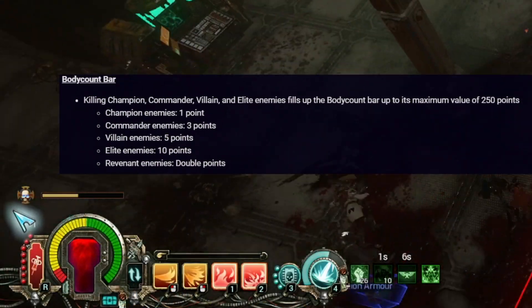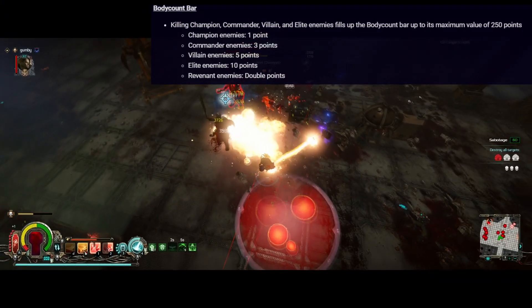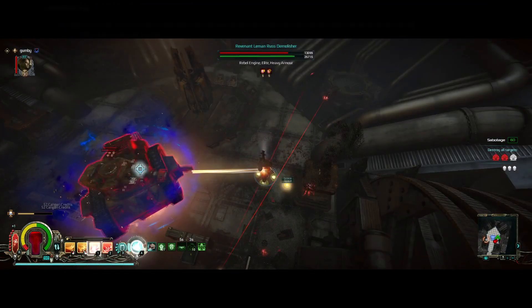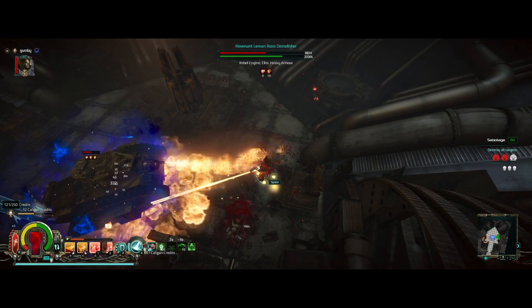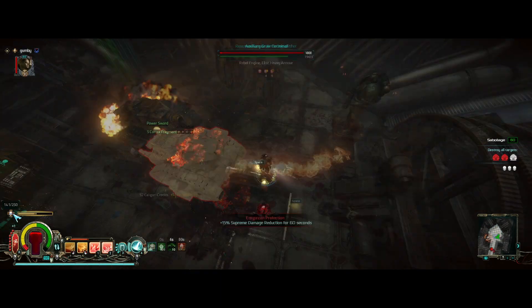The main mechanic is the body count bar, which fills up for every strong enemy that you kill. It's 1 point for champions, 3 for commanders, 5 for villains, and 10 for elites. All of those enemy types have a base 25% chance to spawn as a revenant version with higher stats, and it counts for double points.